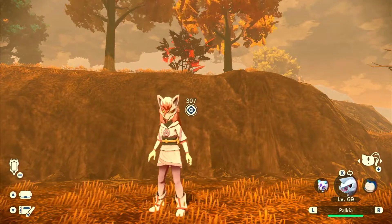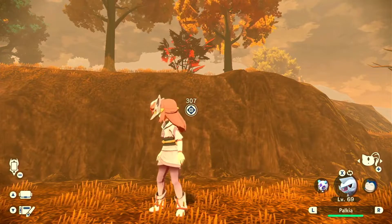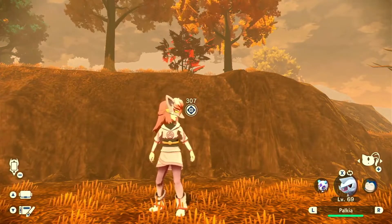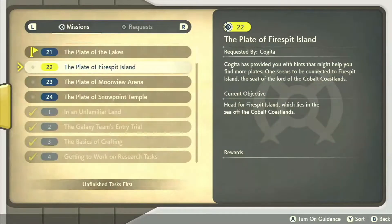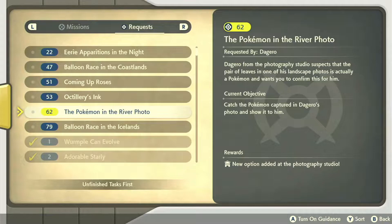Okay, hello everyone. So we are going to finish this quest — this quest is called Quest Number 62: The Pokemon in the River Photo.